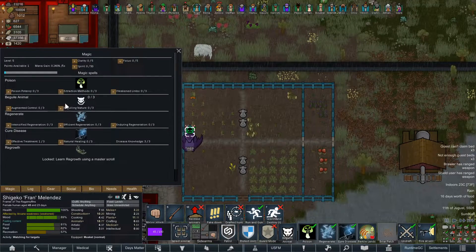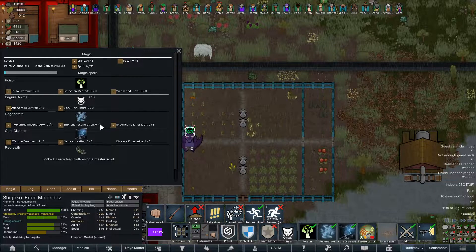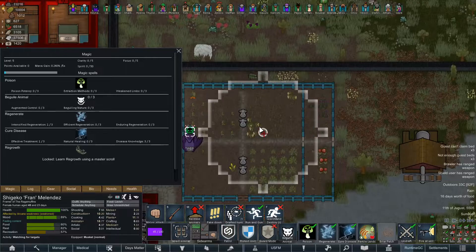Speaking of which, we can level up. We leveled up Cure Disease — we could make it cost less or more effective. We already got effectiveness level one, which means it's 100% chance. Let's go ahead and upgrade Regeneration now. We'll intensify it and make it better in every way. And then let's fertilize these lands — fertilize all of our corn.